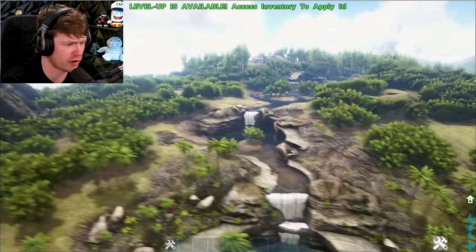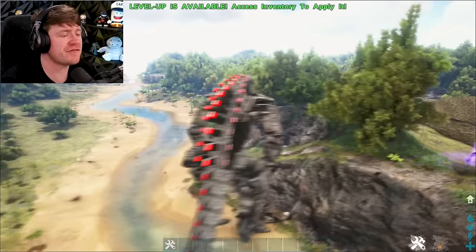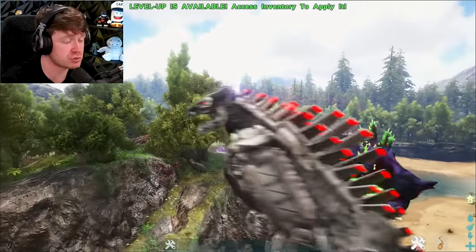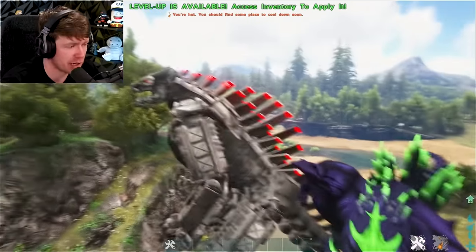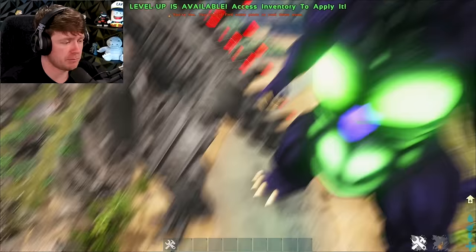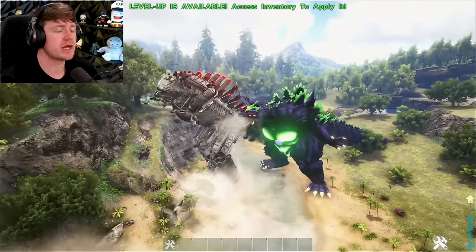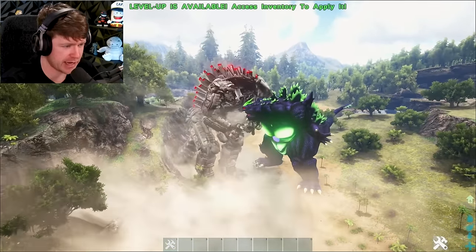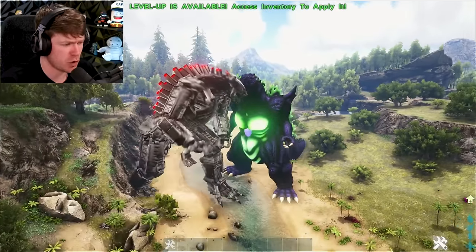We found him — we got Mechagodzilla right here. Remember all that mess you were talking earlier, big fella? Well, I got my boy Super Godzilla here. Are you going to attack him? You just going to look at him? I'm about to tell him to attack. Attack this target, Mr. Super G. The first battle of the day with Super Godzilla. Who do you think is going to win? Super G or Mechagodzilla?